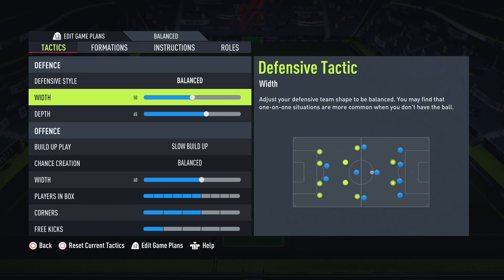Width is around 50, though I'd suggest going a bit narrower - around 40. Crossing isn't really super OP right now. Going narrower makes the middle of the pitch more compact and forces people out wide. A width of around 40 is the way to go defensively.